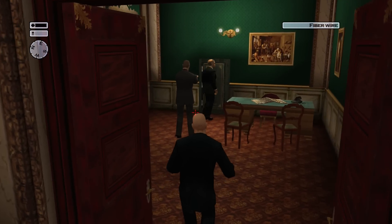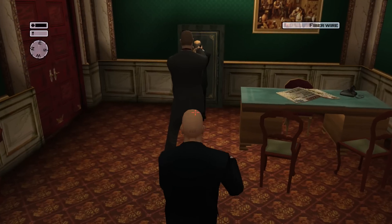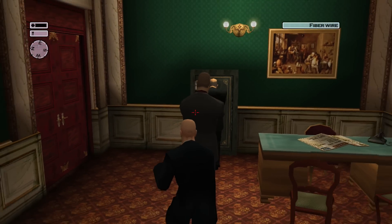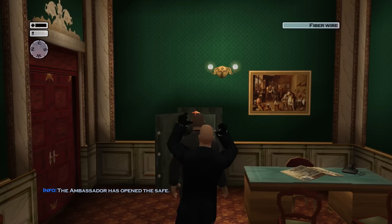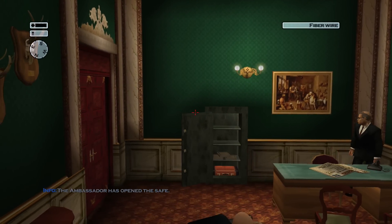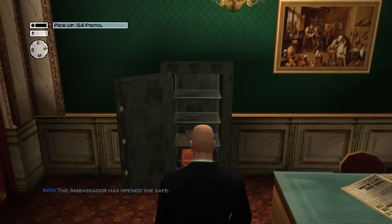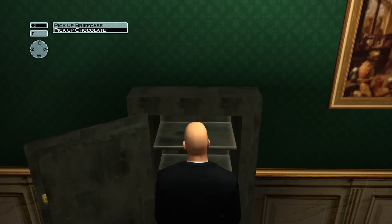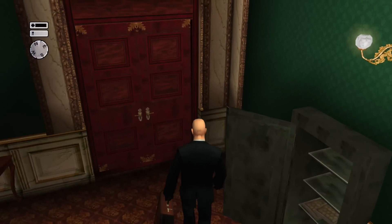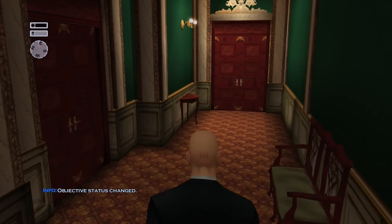You definitely want to wait until he opens up the safe, because otherwise we'd still have to take out the ambassador. We are good to go. Go ahead and get some chocolate because, well, we need some chocolate after killing two guys. And we are good — we can leave. Get the heck out of Dodge, as I always say at the end of my videos.